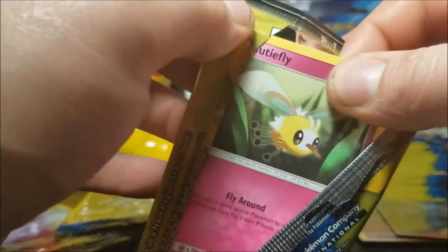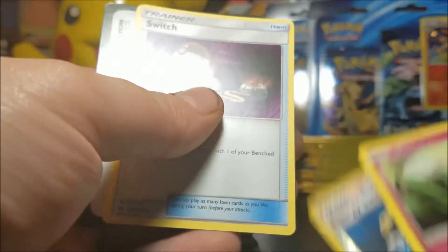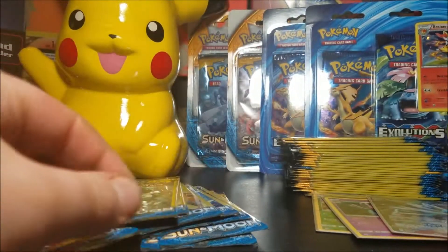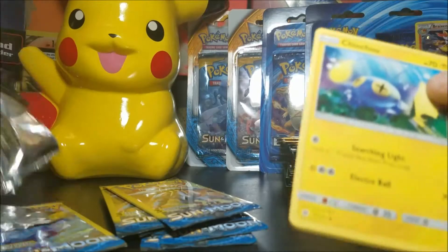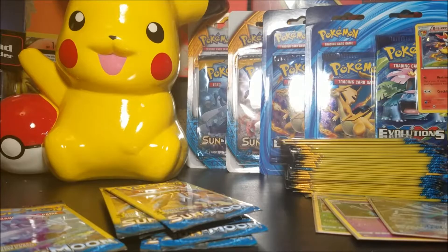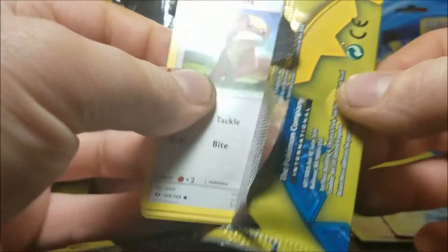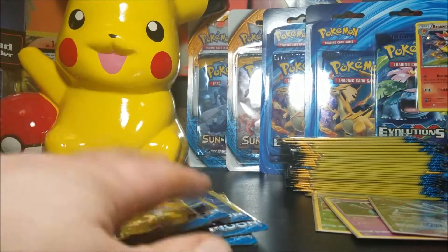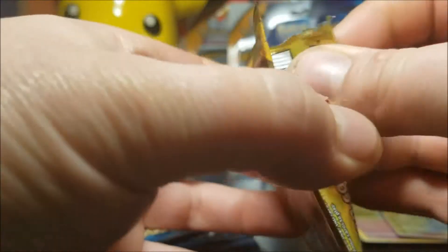Stay tuned because I've got a couple more blister packs coming and some mystery power boxes. We have a Cutiefly reverse, energy, Switch and a Switch. We have a Chinchou, Roulette, Dark energy. So we got a hollow, reverse hollow, and a hyper rare Geodude. We have a Jangmo-o, Cutiefly, Professor Kukui — getting down to the last couple of packs now. Let's see if we can get something else that's a really good pull.